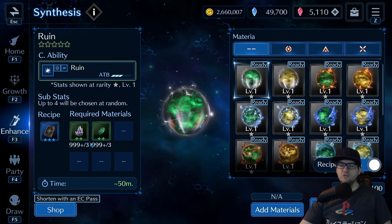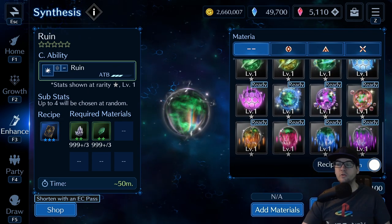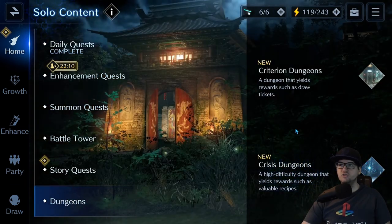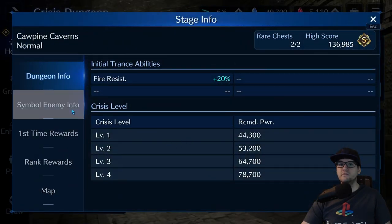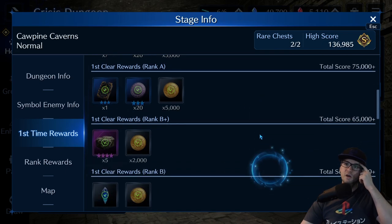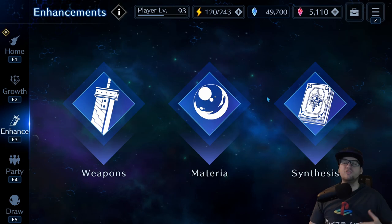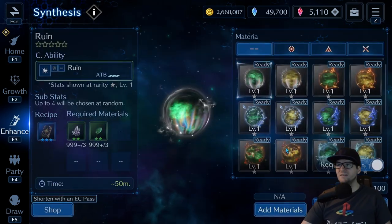Synthesis uses materials as your base way to make things. When you first start out you won't be able to make all the materia available — some you'll have, some you won't — and you'll unlock them primarily through going and clearing the crisis dungeons. A lot of these crisis dungeons have a book for a materia that you can make, so you want to come through and clear these as you're able to. The more materia you're able to make, the more versatile your parties can be.